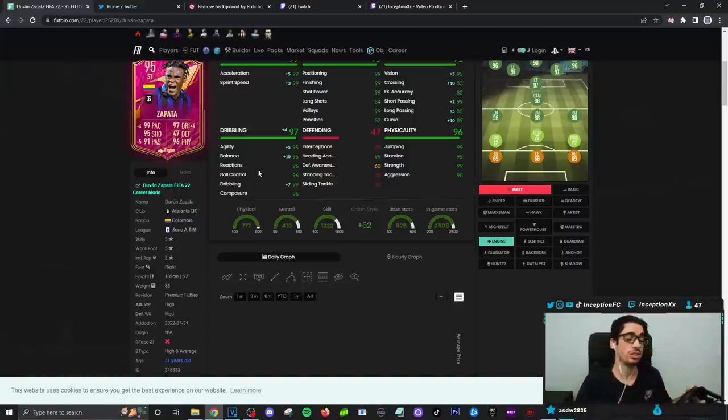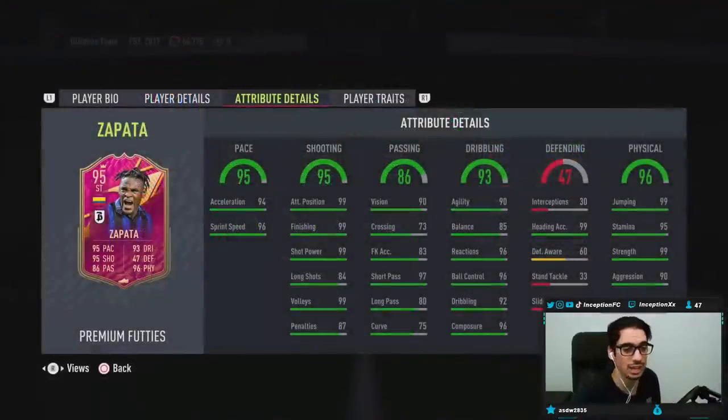But guys, this card is an SBC. To be fair, it looks really good. For a physical type striker, he could be one of the best, if not the best in the game, because they've given him a lot of crazy stuff. So we are going to go ahead and unlock this card, and I'll show you guys how we line him up in game.